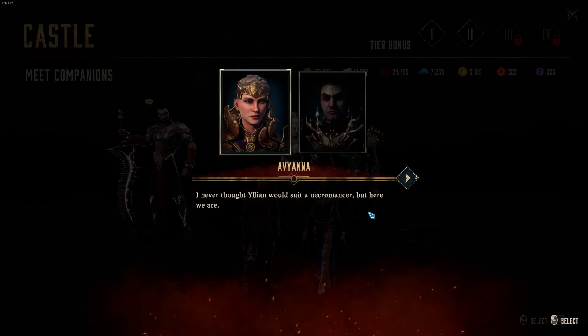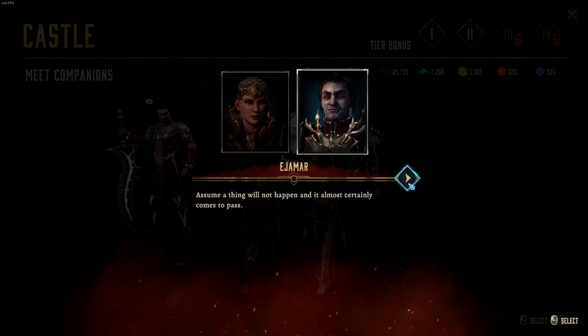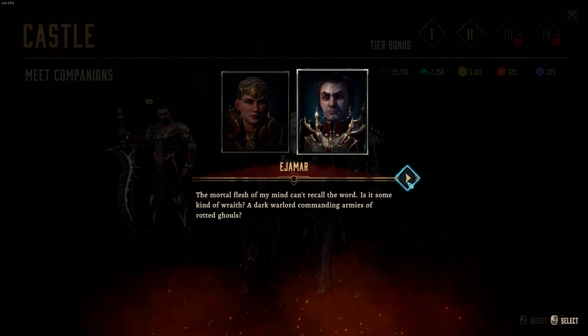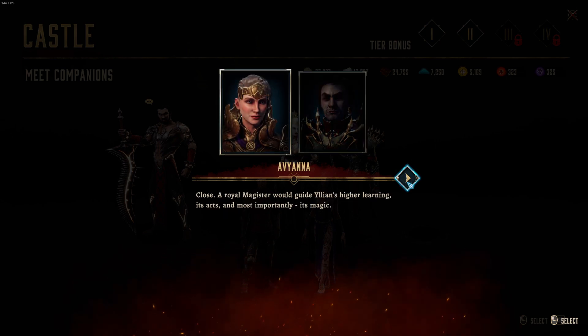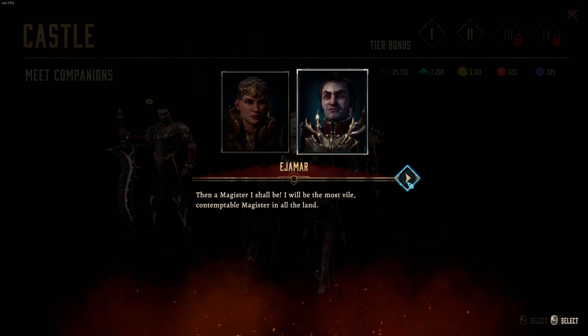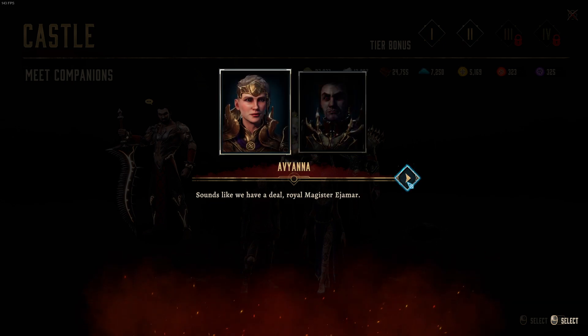Ejomar: 'I never thought Ilion would suit a necromancer, but here we are. I assume a thing will not happen, and it almost certainly comes to pass.' The question now is, what will you do here? I have a role in mind — Magister. 'A royal magister would guide Ilion's higher learning, in arts, and most importantly, its magic.' Then a magister I shall be. 'I will be the most vile, contemptible magister in all the land.' Sounds like we have a deal, royal magister Ejomar.